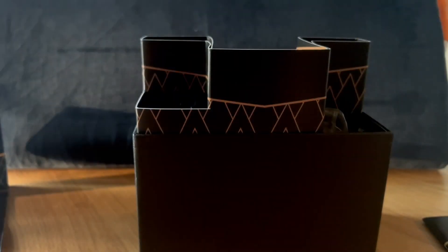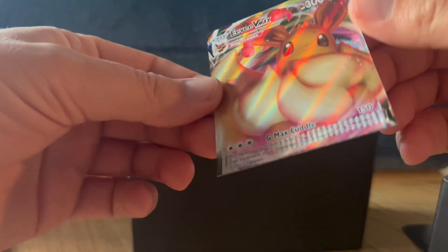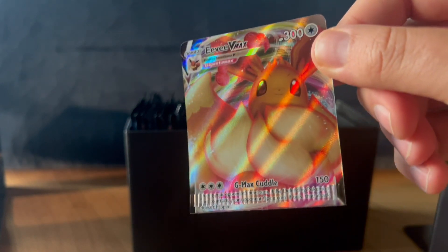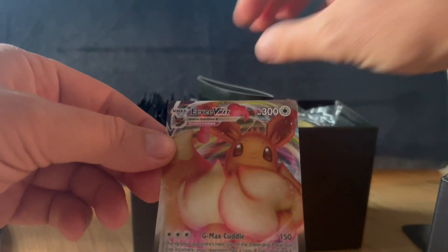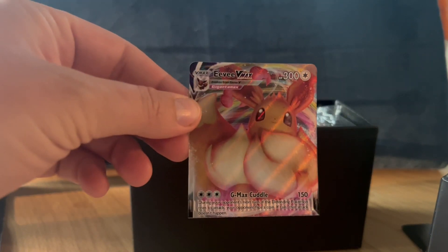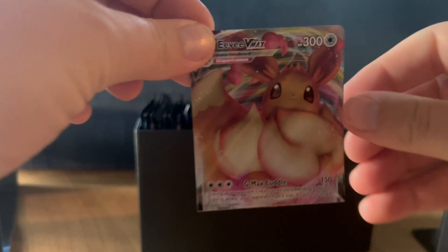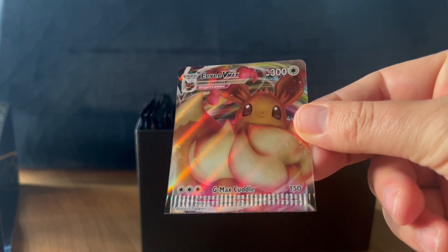I believe it should have a promo card, an EV promo card. I think there should be 10 — wow, that was just open. Oh wow, look at that. So right off the bat we have maybe half of a card missing, crimped and cut. This is the craziest error I've seen. It is missing most of the card — this promo card, there's only half of it here. What, that is the craziest thing.